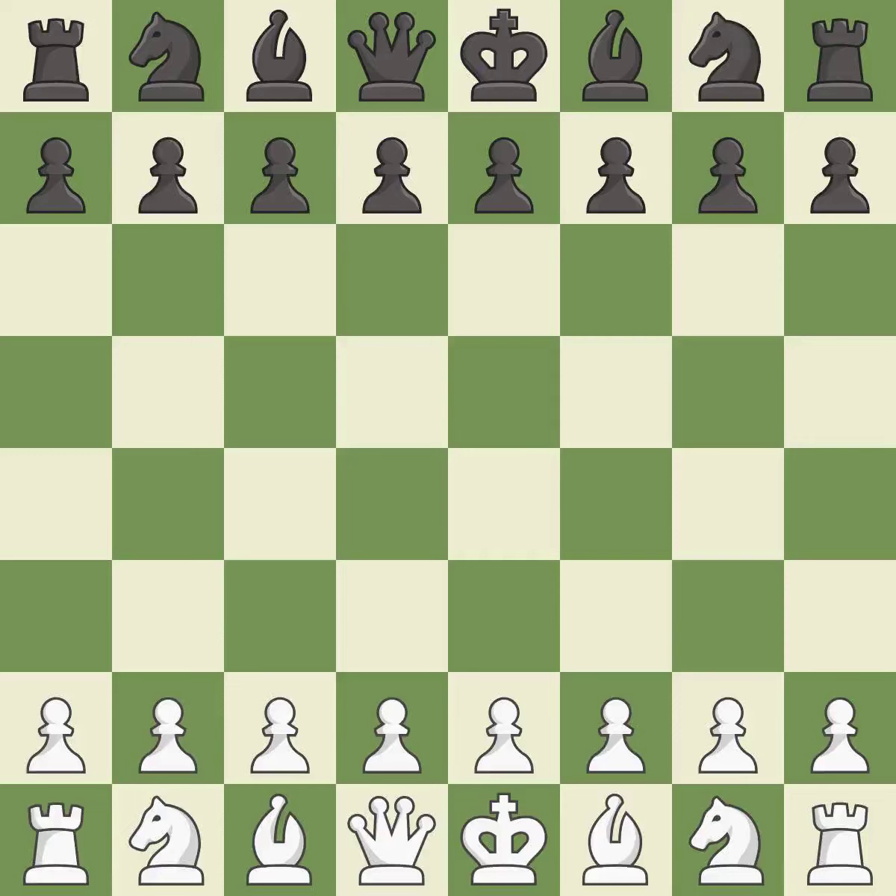Sicilian defense, slow variation. That was a serious, intense game. White really outplayed black in that one. The opening was balanced, but white was a cut above black in the middle game, and ultimately exploited black's mistakes in the endgame.